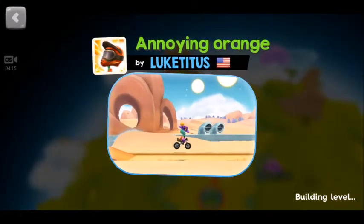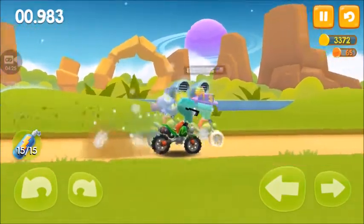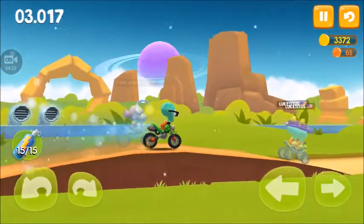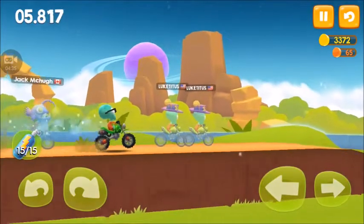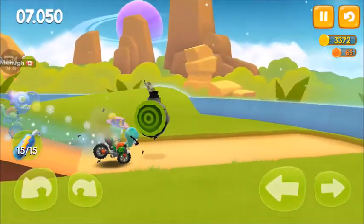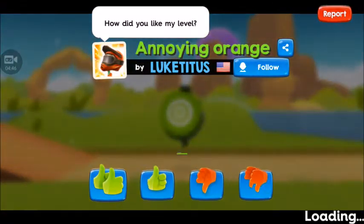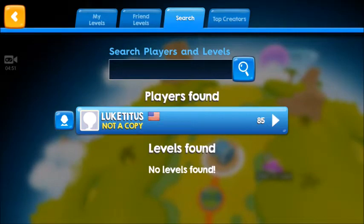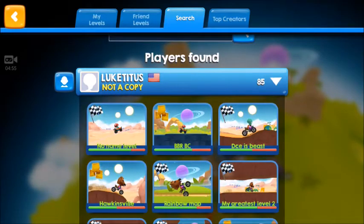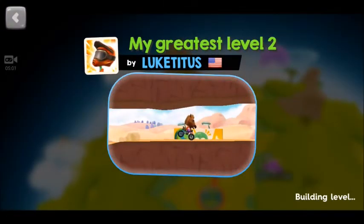I recommend improving that to get more likes. It was okay — stairs, I don't know, annoying. Only a few likes on this level. I came second — second is good enough. But again, no decoration, almost no gadgets at all, and no place to spin. Those are the three things you need for races. Add gadgets, add decoration — that way you will get more likes and you can add more stuff in your future levels.